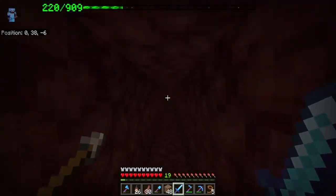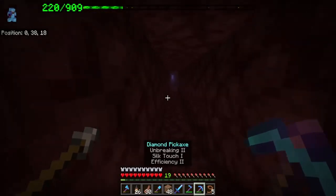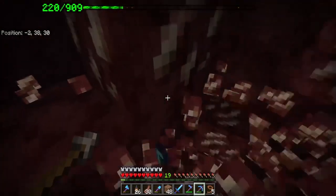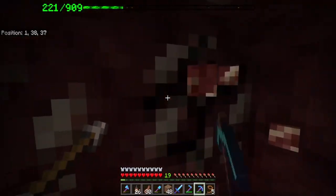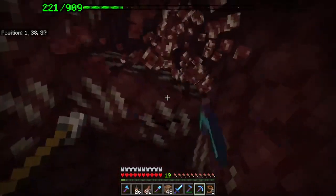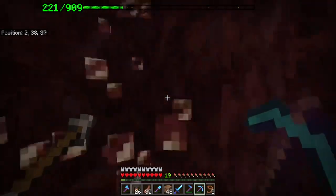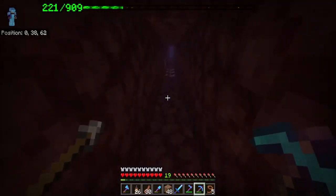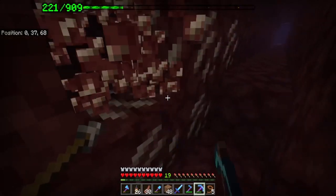We are in the nether looking for nether gold. I got silk touch so this is going to give us the block itself. We're looking for gold because we need some powered rails, and the only reliable way to get gold is nether mining. So let's see if we can find some — oh, that's quartz. Finding some gold would be super helpful.